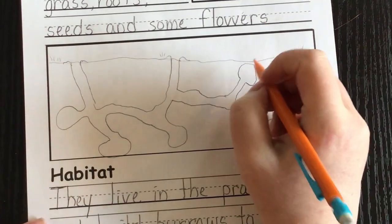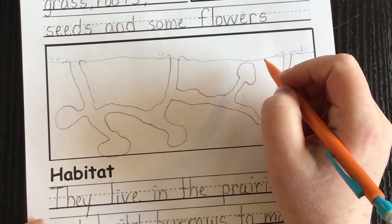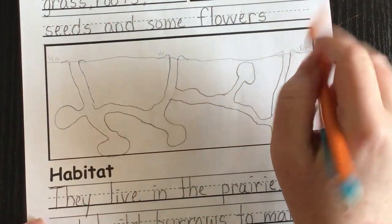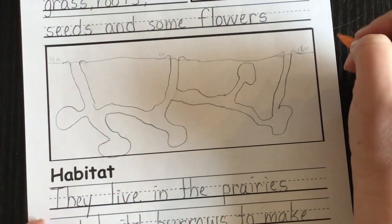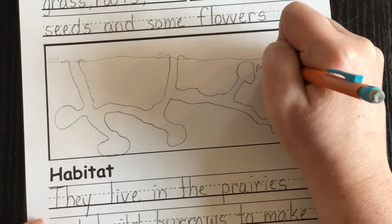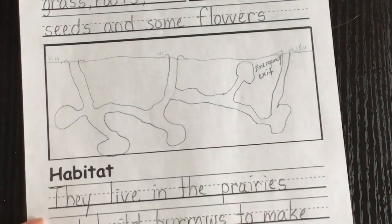This chamber near the surface is known as an emergency exit. If there's danger at all the mound openings, the prairie dogs use this as their emergency exit. I'm going to label that right here — 'emergency exit.'